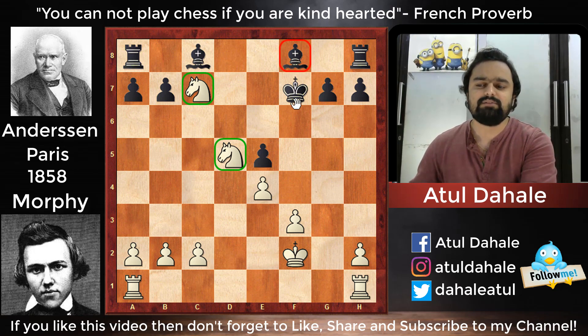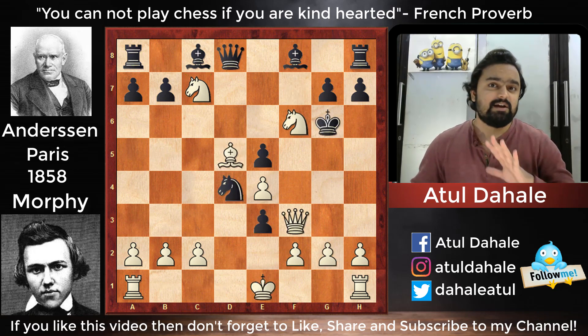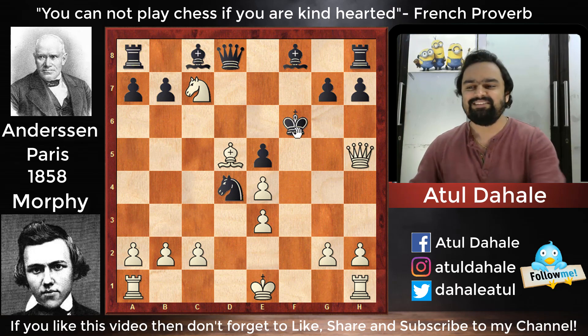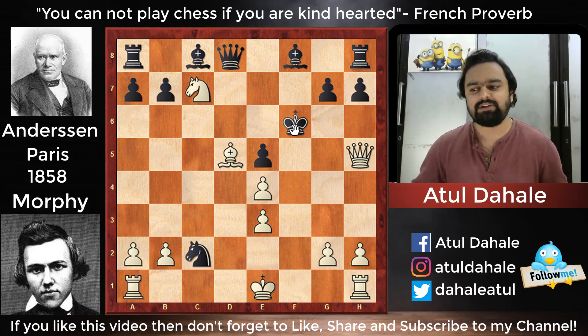White would have a great position because his knights are strong and Black's pieces are not well placed. The rook will also join and White has a pleasant endgame. But Anderssen thought he had a defensible position — he was wrong. After Kg6, Qh5 check, Kf6, Morphy played the brilliant fxe3, and suddenly the king on f6 is going to be checkmated. Black played Nc2 check, and after Ke2, resigned.